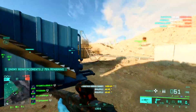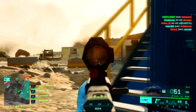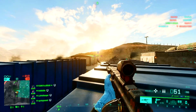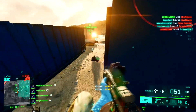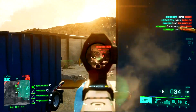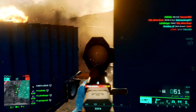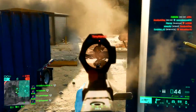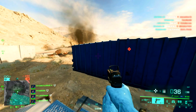In Battlefield 2042, ribbons work a bit differently in that there are three tiers to them. I recommend you aim to complete the ribbons associated with your class or with different actions such as spotting, reviving, and capturing objectives in each match. Tier 1 earns you 1000 XP, and then tiers 2 and 3 earn 500 XP each - that's 2000 XP right there. Doing that across several different ribbons, you can get a nice amount of XP per game, especially when double XP weekends come around or when you're earning double XP from a certain battle pass level.